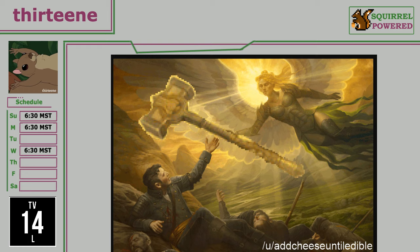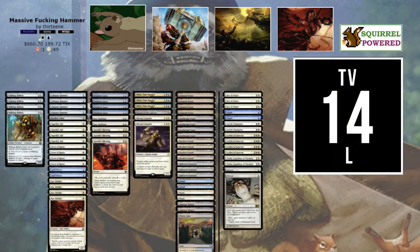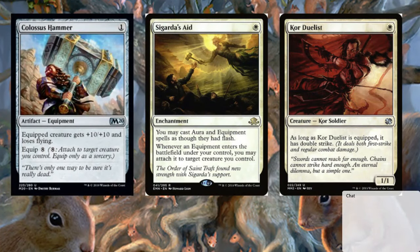Somebody, when Modern Horizons got spoiled, user 'add cheese until edible,' which I fully agree with, made this image on Reddit of Cigarda's Aid with a massive hammer. So that's what we're doing tonight. Again, massive fucking hammer — that's the entire game plan. We're gonna be taking a massive fucking hammer and handing it to somebody.